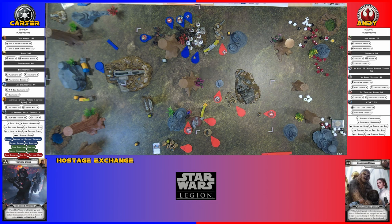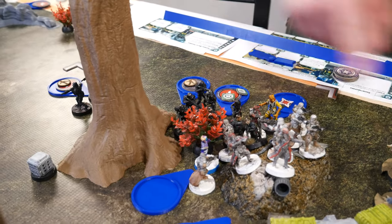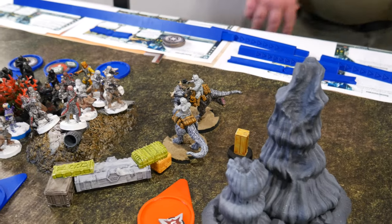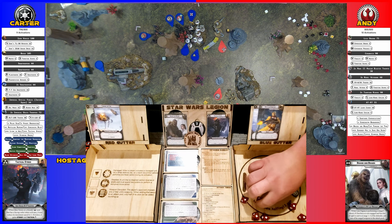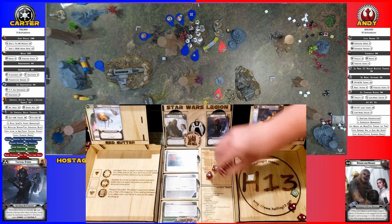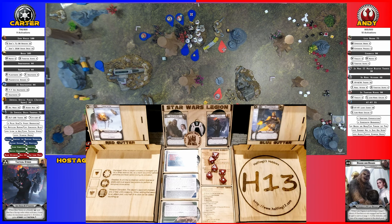Death Troopers recover, make a slight move to gain aim, then Steady shoot the Tauntauns — six hits with the blast grenade launcher. No cover because of Blast. Rolling six saves — dead Tauntauns. That's eight total wounds — two dead Tauntauns, because there were three on one already.